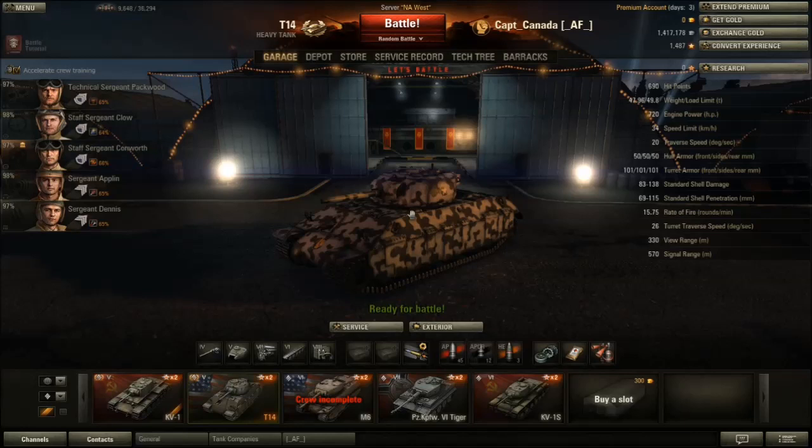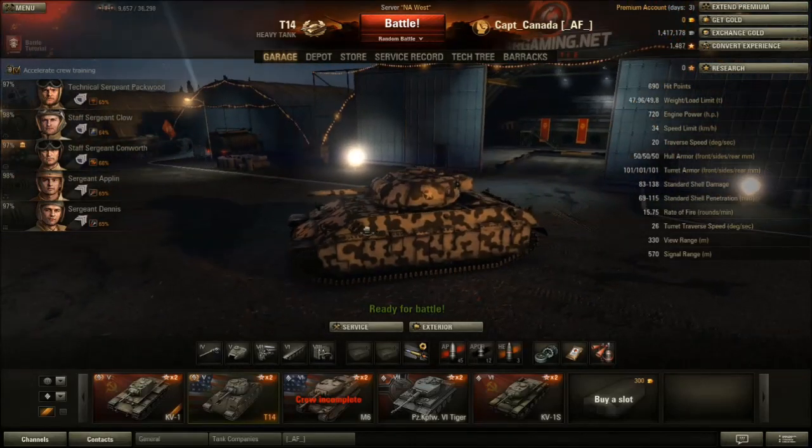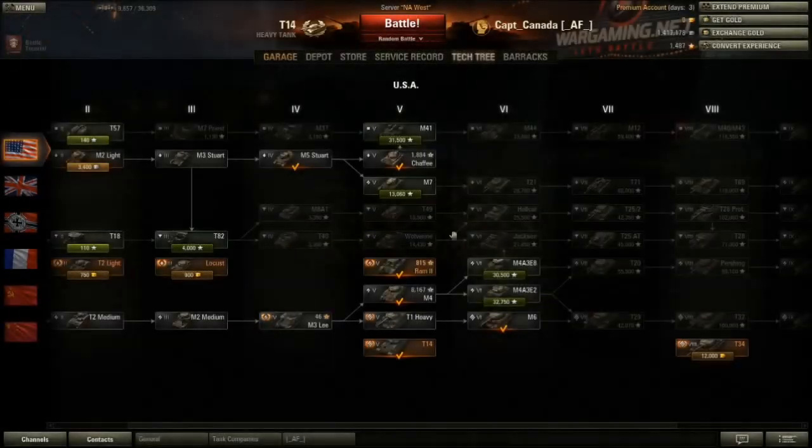Welcome back to World O' Tanks with the Captain. Today we're going to be looking at the T-14 Heavy Tank. It's American, Tier 5. You can see in the tech tree that it sits with all the other American tanks, my Ram and the T1 Heavy M4 that I have.